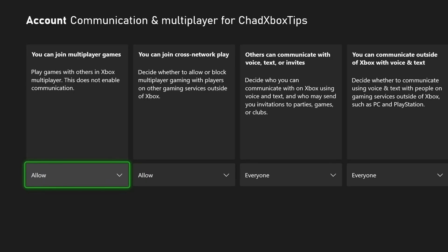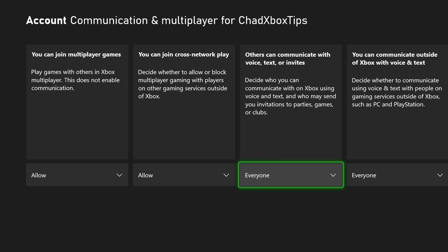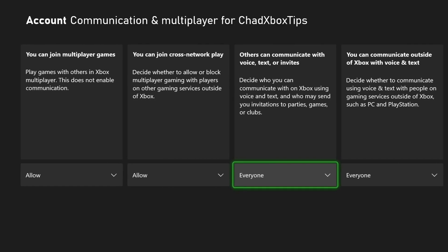Make sure it's on Adult Defaults, and then go to View Details and Customize. From here, go to Communication and Multiplayer. In this section, make sure You Can Join Multiplayer Games is set to Allow, and the same goes for You Can Join Cross-Network Play. I highly recommend you look through these other settings as well.